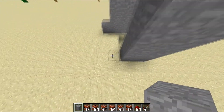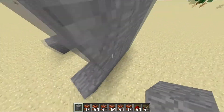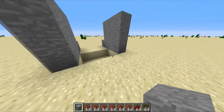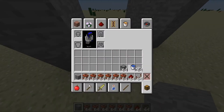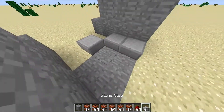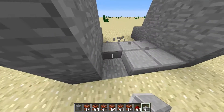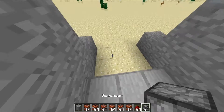So then we're going to finish up this wall. No, you don't need to put that — we're just going to put the half slabs on top. So after you put the half slabs, we need to put down our dispensers, which go back here.